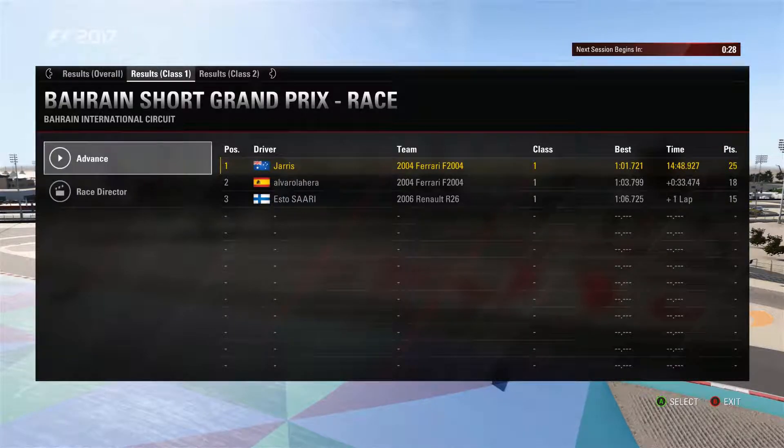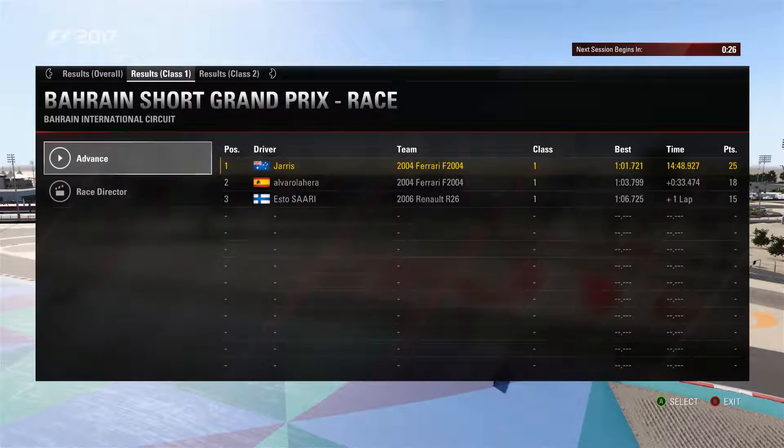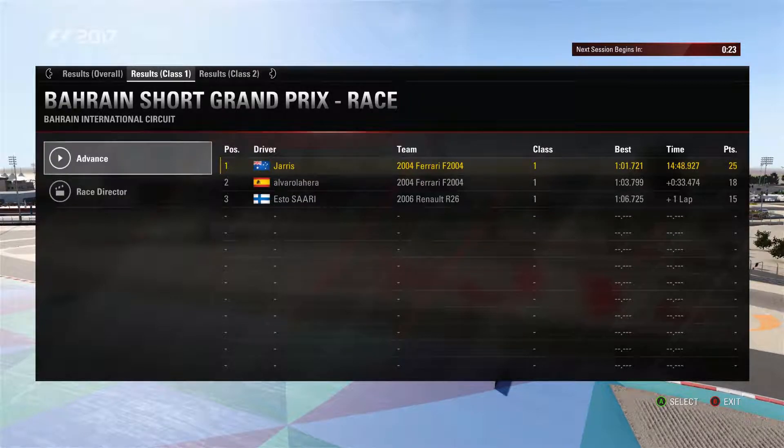As you can see — 2004 Ferrari, 1.01 best lap time, 33 seconds ahead of P2, and one lap over P3.